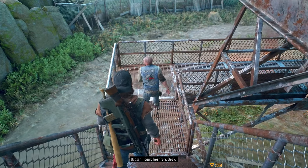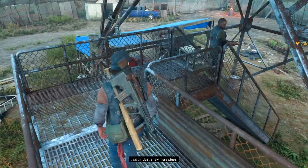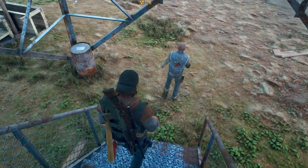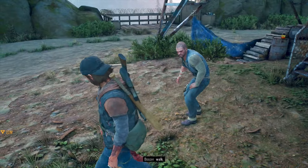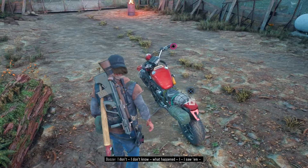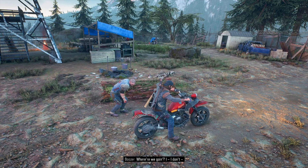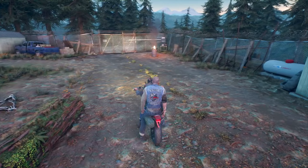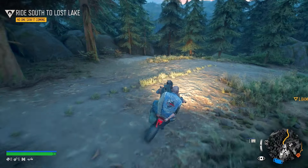Boozer climbs onto the bike despite insisting he doesn't need help. He asks where they're going. Deacon says it's just a short ride that'll help clear his head. Boozer agrees. I kind of knew this is where we were going. Deacon tells him to just get on - they gotta go. Boozer's confused but goes along with it.